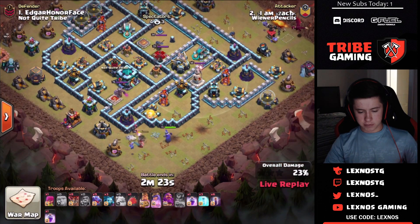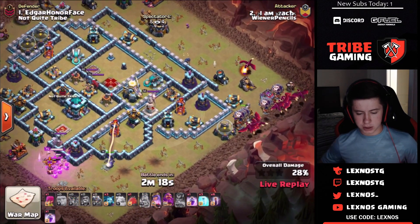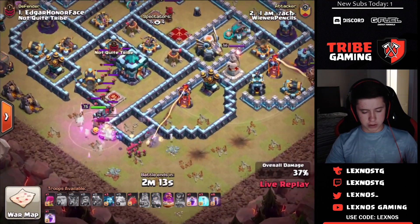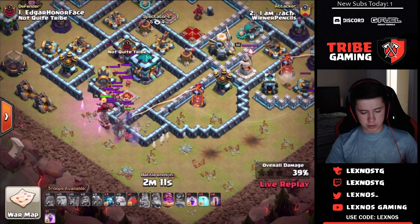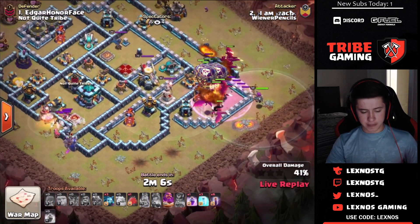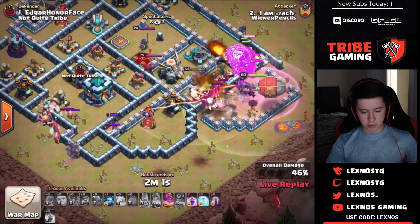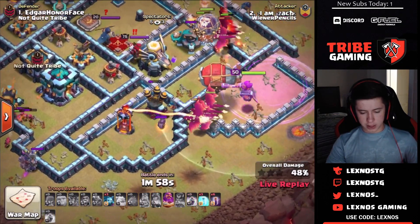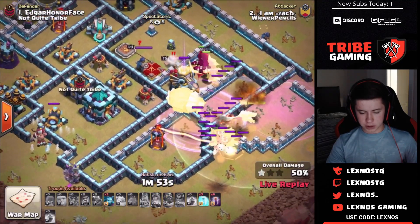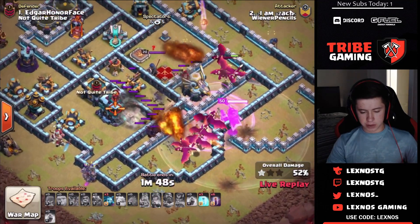He's going to have to pop the king ability here to make a funnel before he gets killed by that single target inferno — nicely done. Queen doesn't step up for that air defense and walks down south instead. Starting with all the dragons at 3 o'clock using the funnel the roachamp made. King walks around, kills the enemy king, pulls the CC as well — a bunch of archers and some headhunters. He doesn't have a poison spell to deal with it.